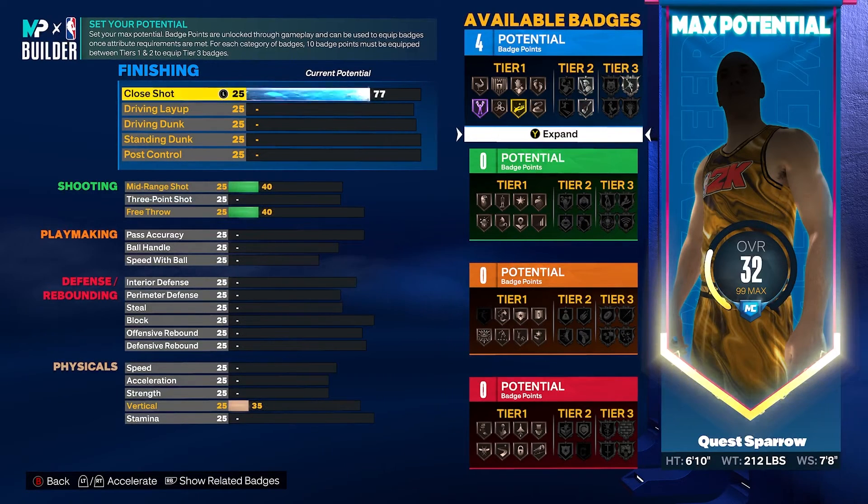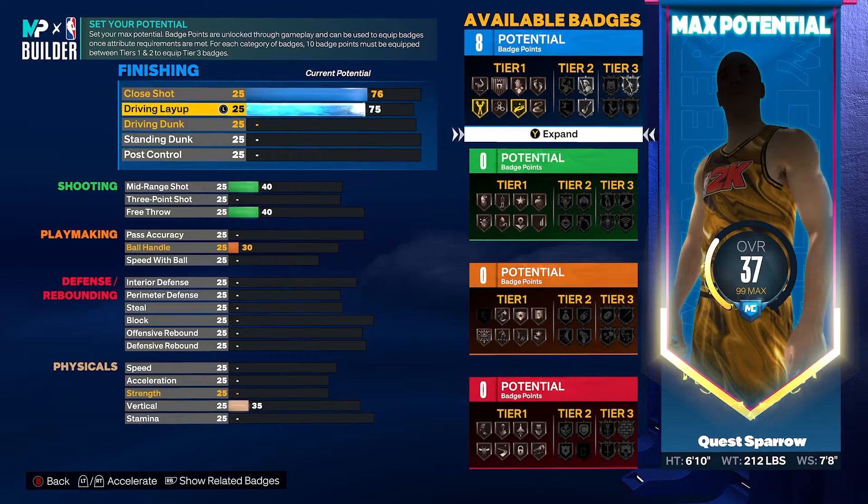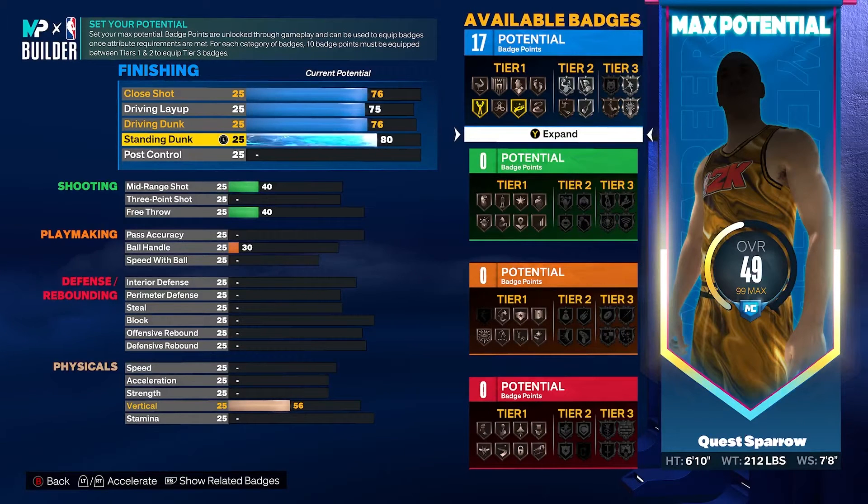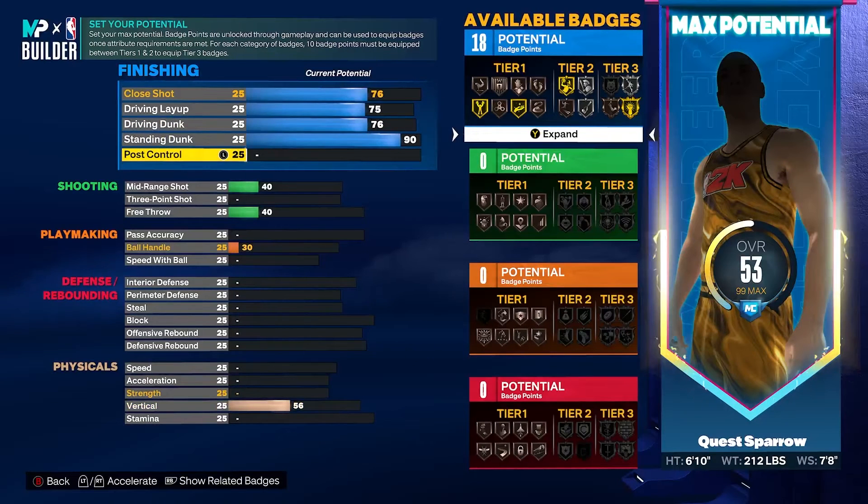Starting off with close shot, we're going to get that to a 76. A lot of these are going to be badge threshes trying to ooze out the potential of the build. We're going to get our driving layup to a 75, driving dunk to a 76. At 6'10, we want to maximize capabilities over 6'9, so we're going to get our standing dunk to a 90 to take advantage of those elite big man contact dunks. We are going to be punting post control on this build, giving us 18 finishing badges. You can go to 79 on the driving dunk to get silver limitless takeoff, and having gold rise up, you're really going to be finishing amongst the trees.